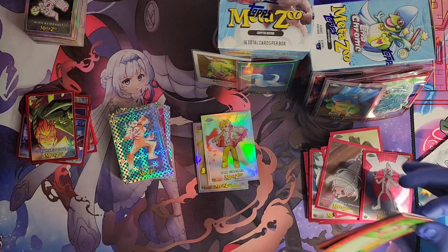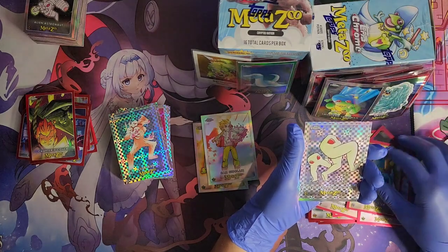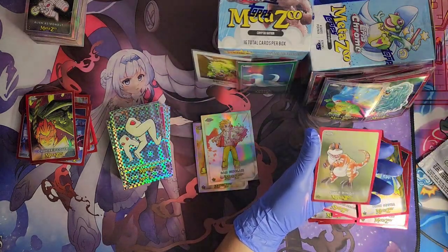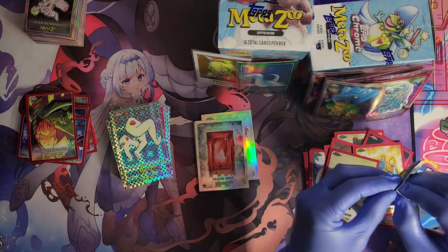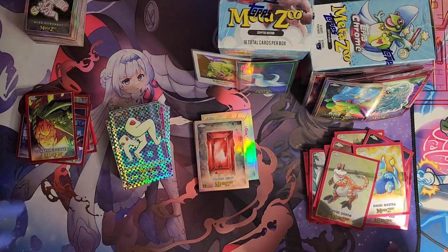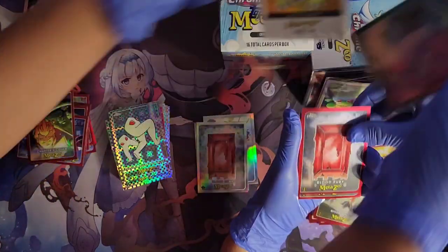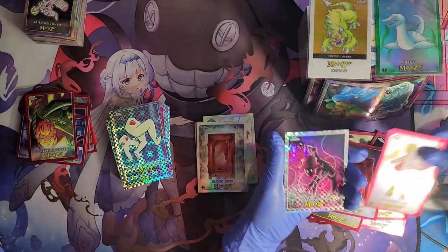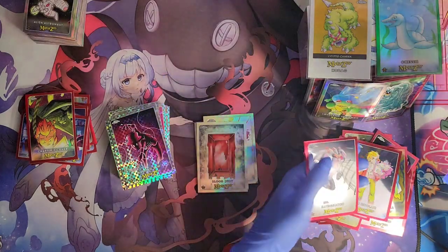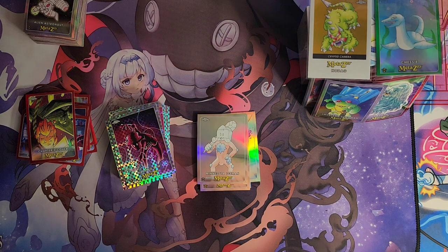Pack number three — come on, we need some heat. Walking Sam, Chibi Quetza, Fresno Nightcrawler, Blood Ruby, River Dino. Last pack: Sam Sinclair, Walking Sam X-Fractor, Minnesota Iceman, and Bat Squonk!